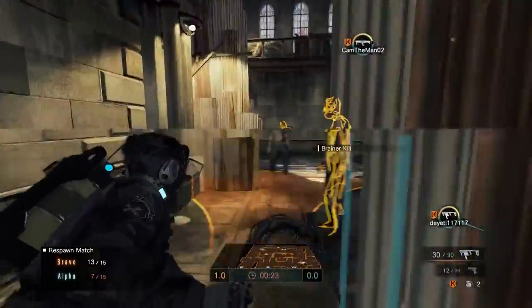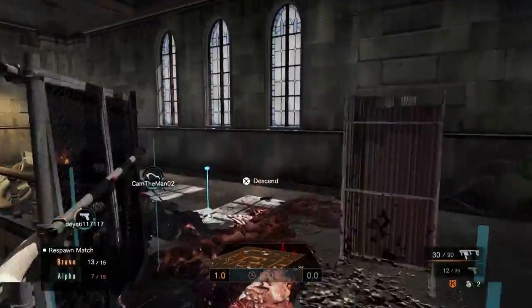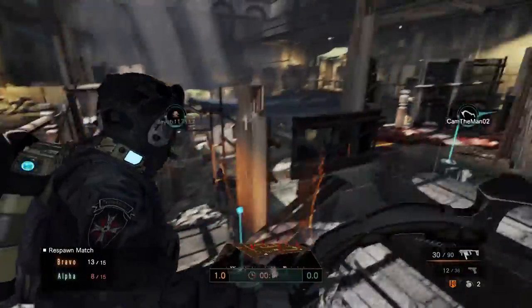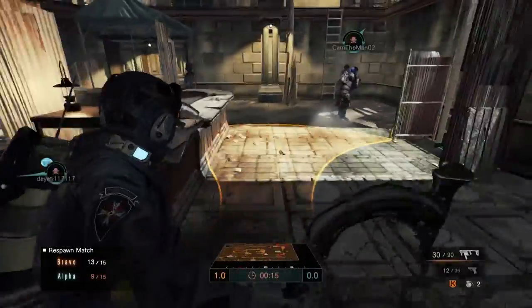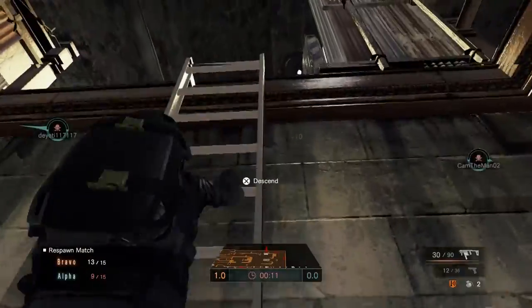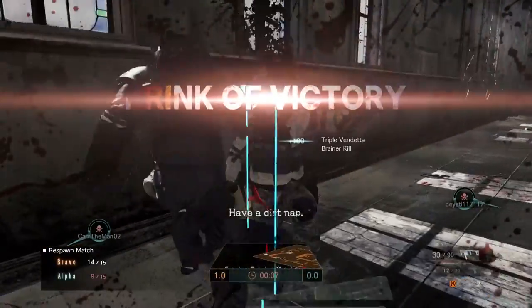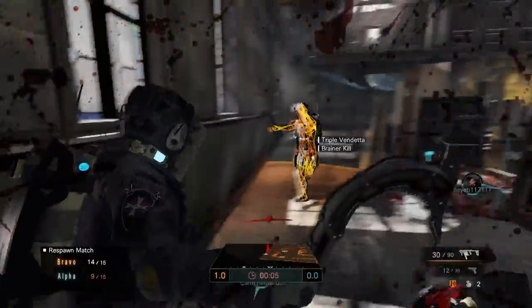The multi-mission modes mostly have respawns and the objective changes from round to round — capturing suitcases, killing a certain amount of enemies, team deathmatch, capture point — so it keeps things pretty fresh. On the flip side, there's the single-life deathmatch mode. With these two modes and the way they're presented, I'm not sure which one is the actual true Umbrella Corps multiplayer experience.